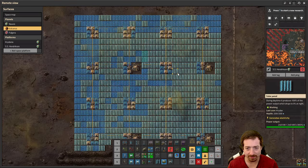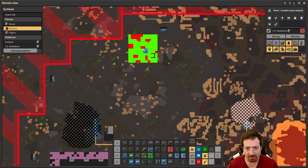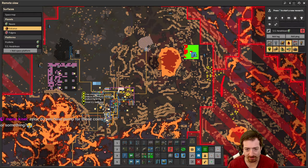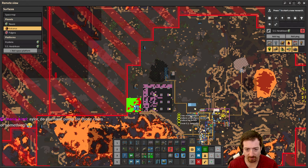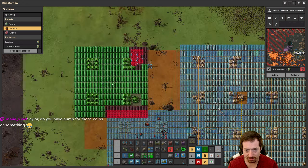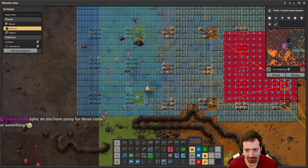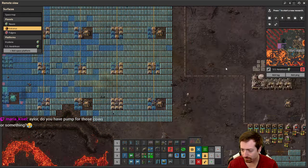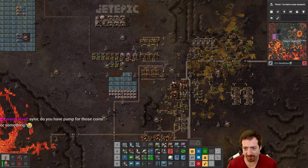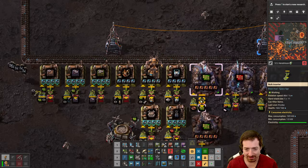Despite all that, these foundries are pretty hungry so we are gonna need still some more solar. Let me find another good spot for this. Once we have cliff explosives we'll work on clearing all this out. This does not mess with the worm's territory so I'll just build it here. Yeah, we gotta get these names in game — we're already an hour into the episode. I feel like there's just so much to do. I love Space Age — there's so much to do!